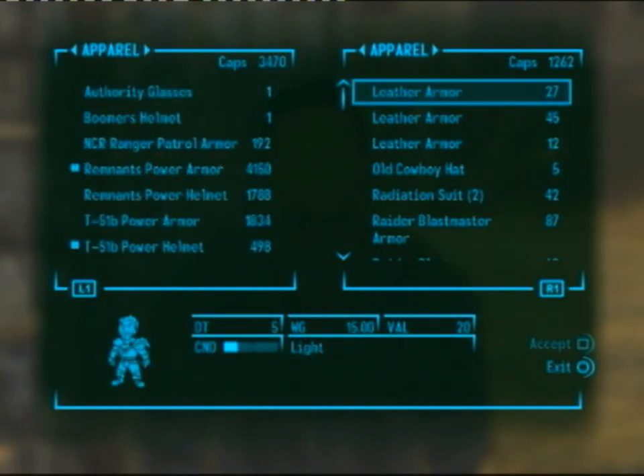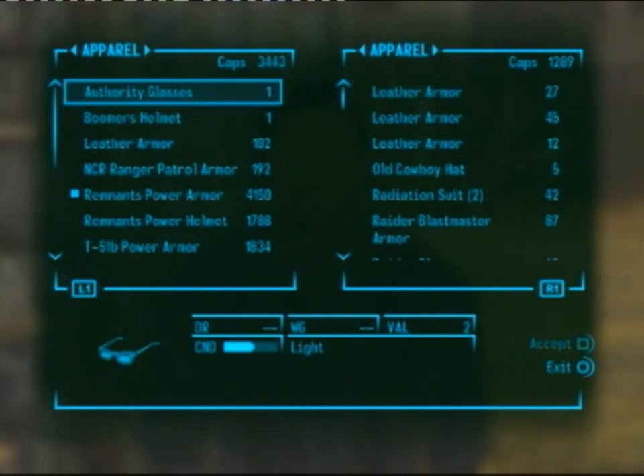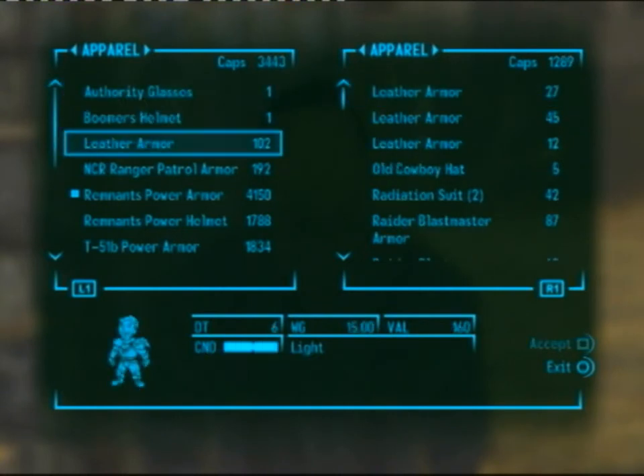As you can see, there's 27, 45, and 12. To do this glitch, you need to buy the lower condition one, so I chose the 27 worth one.